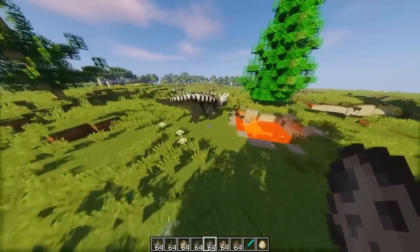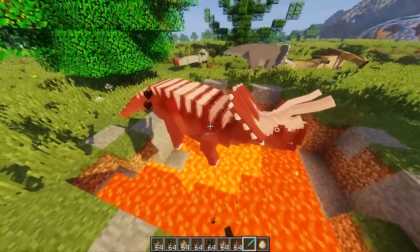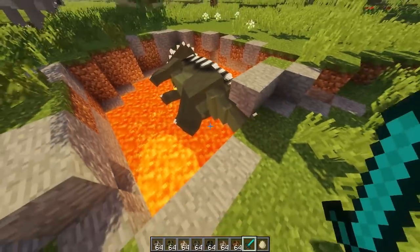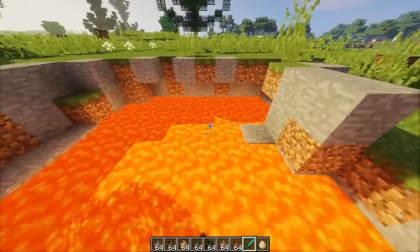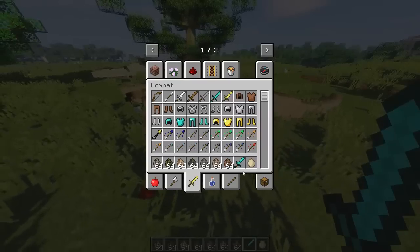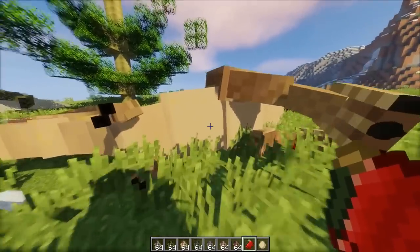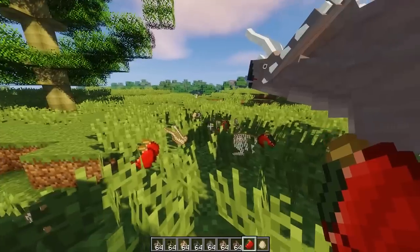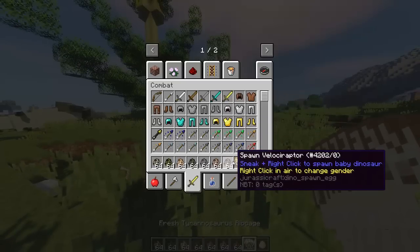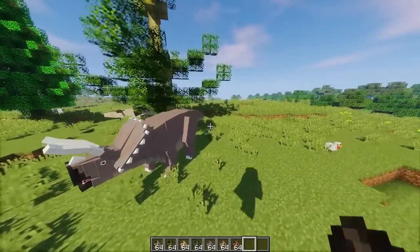Ternyata ini kuat banget! Mungkin gara-gara tanduknya nih. Waduh, mati semua! Tyrannosaurus menang. Kita hit-hit lagi, bakal keluar meat-nya dan fosilnya. Kita cek fosilnya - fresh Tyrannosaurus ribcage.